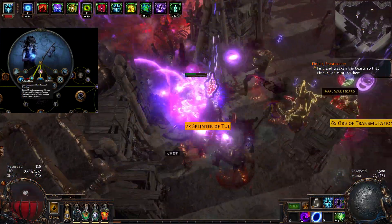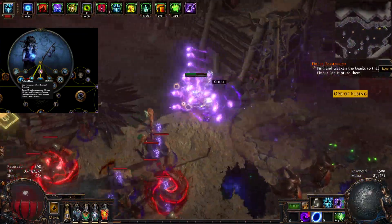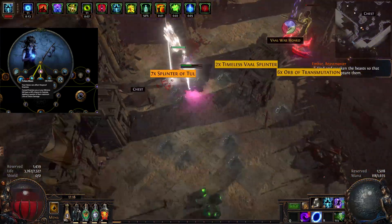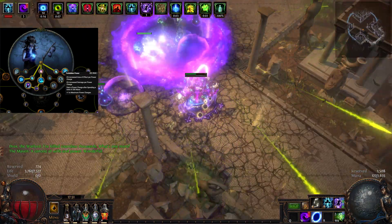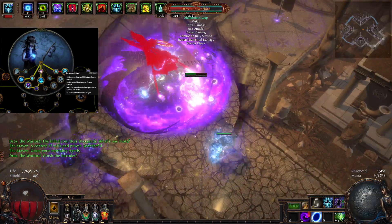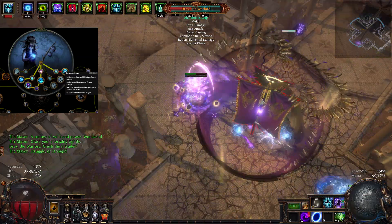Each stack of Withered will increase the chaos damage enemies take by 6%, up to 100% at 15 stacks. From here we take Profane Bloom — this node is the only reason why self-casting Forbidden Rite is viable. A single explosion will start a chain reaction that clears the entire screen. Last but not least, we have Forbidden Power. As you can see, we have over 11 power charges in this build, so it only makes sense to take this node as it gives us increased damage and area of effect per power charge, plus increasing our total power charges by 1.